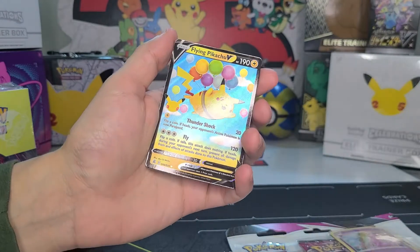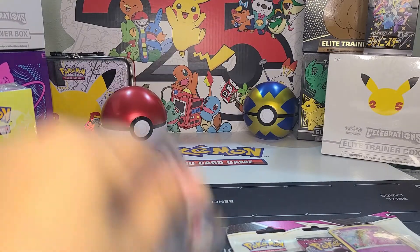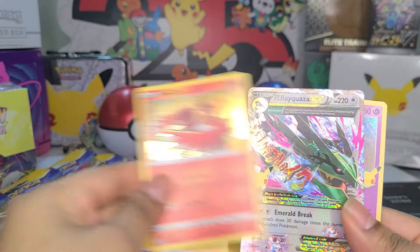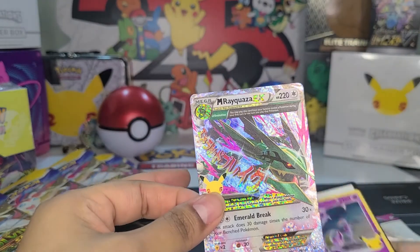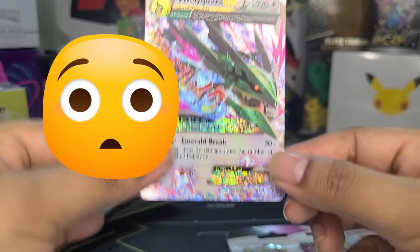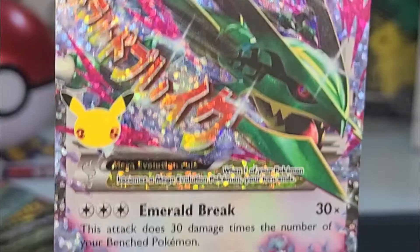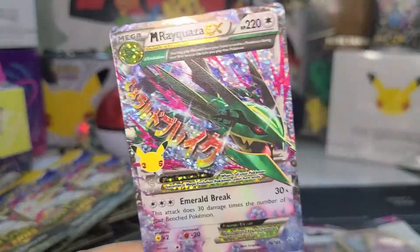Flying Pikachu — just a common, we have like a million of those. And there's the code card. But guys, while she's opening it up, Brilliant Stars is coming out soon — February 25th.